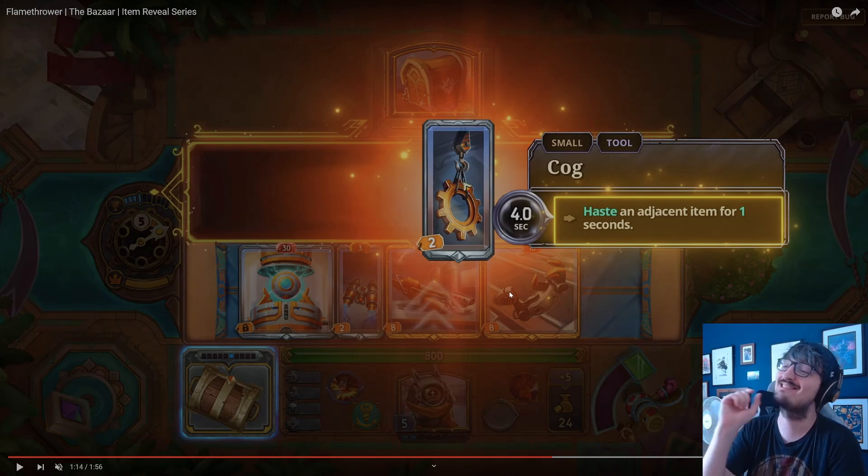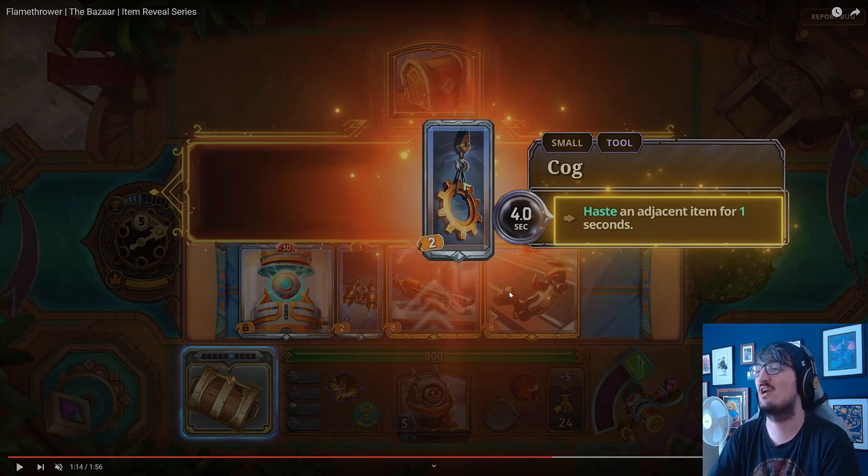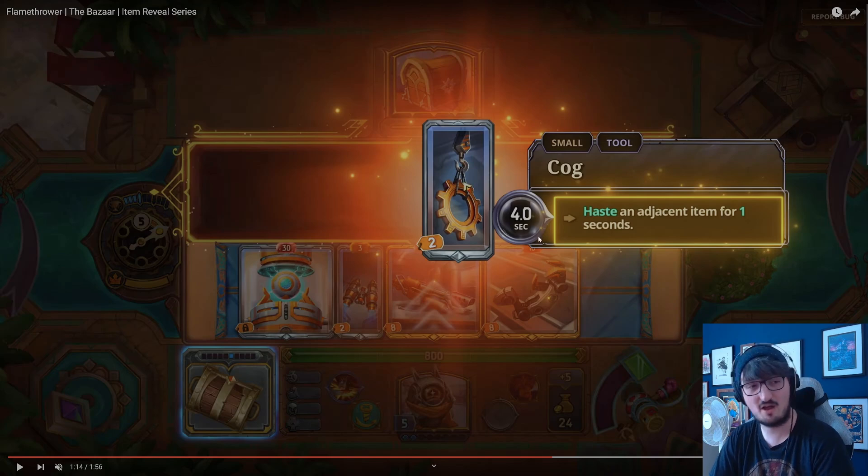Cobb — a small tool, every four seconds at its silver tier hastes an adjacent item for one second. I wonder what the tier difference does — does it make it haste faster or haste more? Is there a bronze version that's five seconds and a platinum version that's two seconds? Or is it silver only — haste for one second at silver, two seconds at gold, three seconds at platinum?